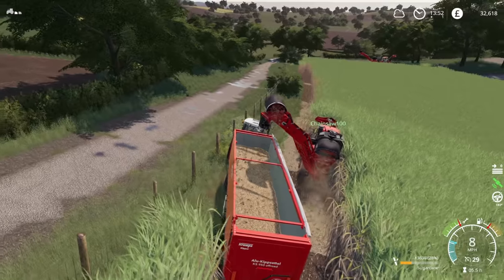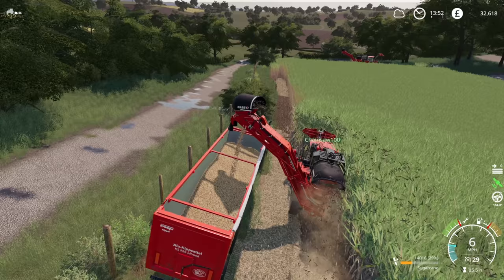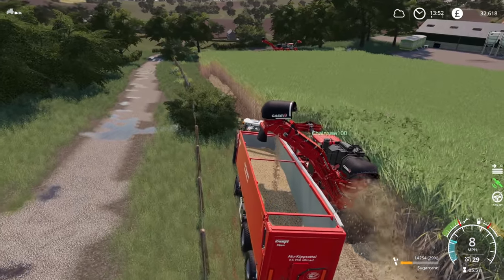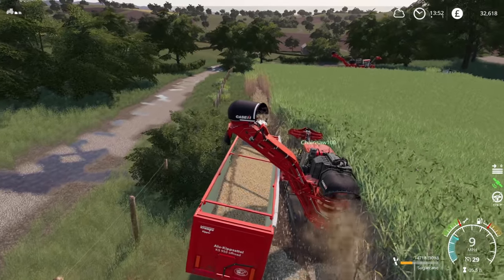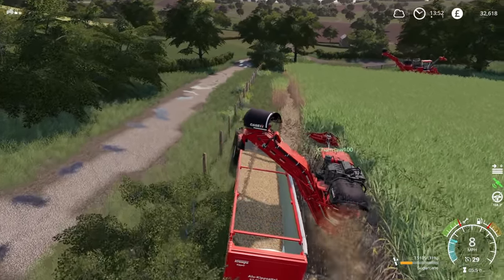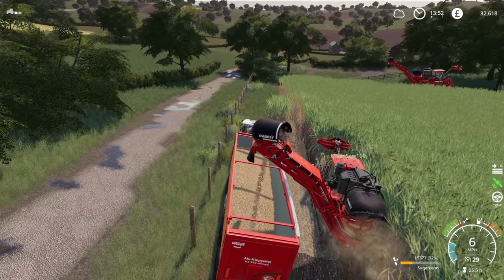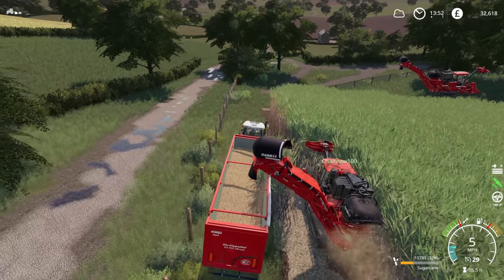I did suggest ploughing or cultivating just a six metre border, just so we actually have space to move. But as you can see, it is filling up very quickly. So as soon as we have the space, it's going to be fine. But no more sugarcane on this map after we've done this.